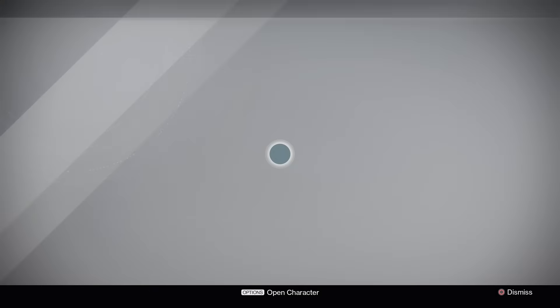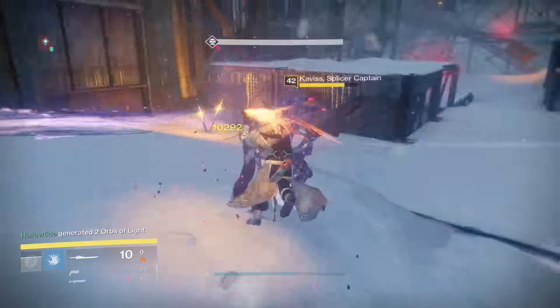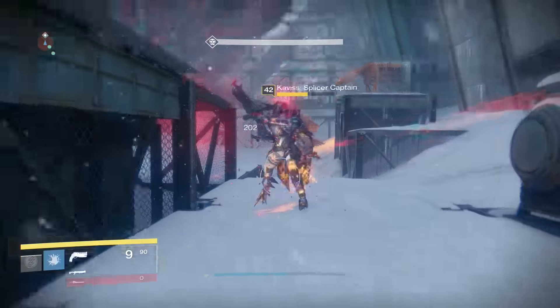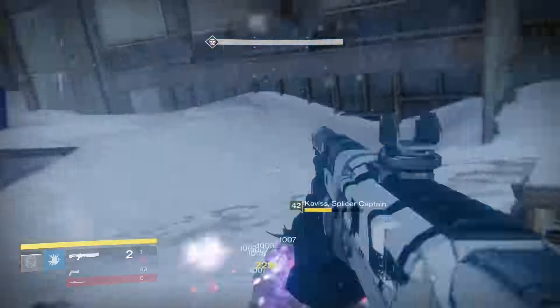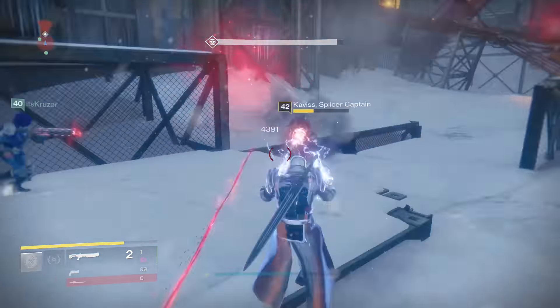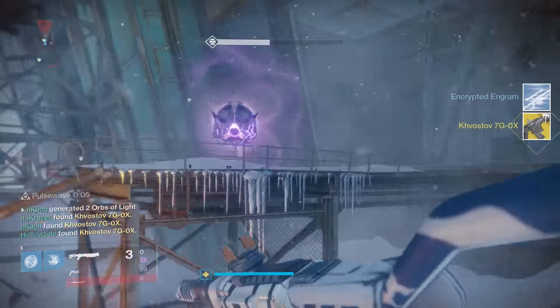Make your way through this mission like any other Destiny mission, and once you get to the captain, you pretty much have the Kvostov. Go ahead and slay him with your entire team. At first I thought I got lucky with my three coins because this guy dropped an exotic engram, but it turns out all you have to do is pick it up and it automatically turns into a Kvostov. And that is it — we got the Kvostov 7G0X.